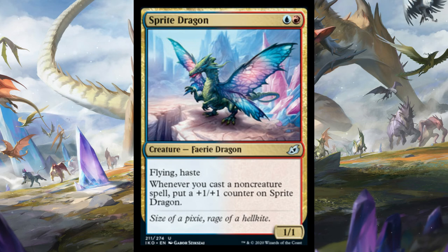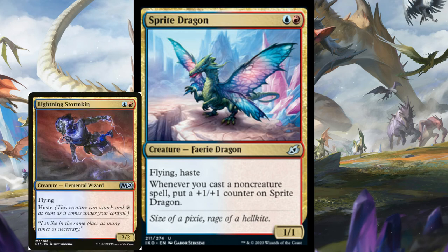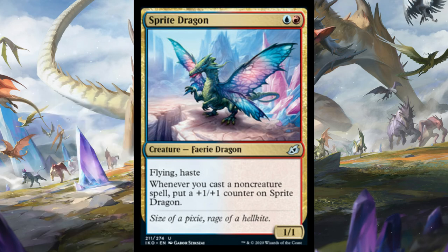Sprite Dragon is a blue-red 1/1 Haste that gets bigger when you play spells - a little more pushed than similar cards we've seen in the past. Aggressive creatures like this are neat because you get a small number of creatures and a whole bunch of cheap spells in a deck - pretty hard to balance, but can come out good like Delver decks. There's definitely potential for Lightning Stormkin and Sprite Dragon to be the core of a blue-red deck, but we'll need to see. Currently giving this a 2 out of 5 for standard, 3 out of 5 for limited - it's not hard to make this a 2/2 or 3/3.